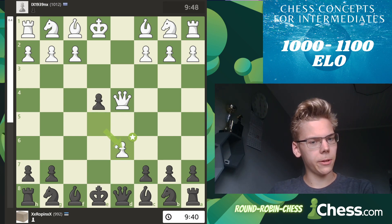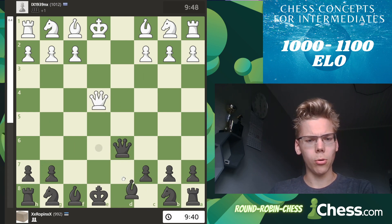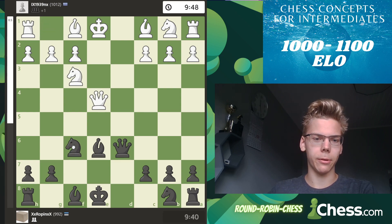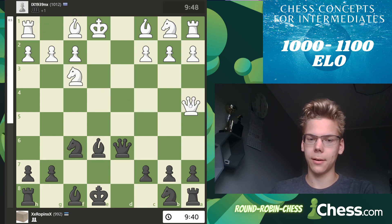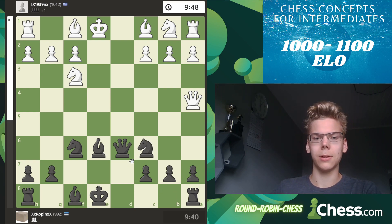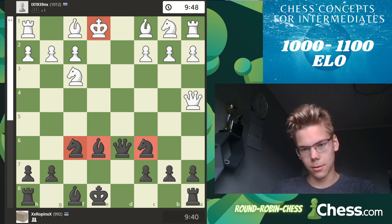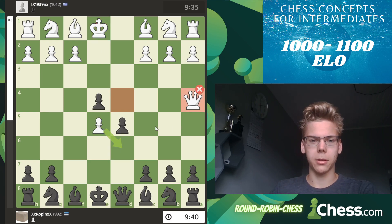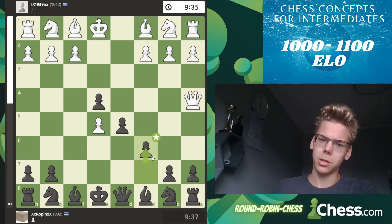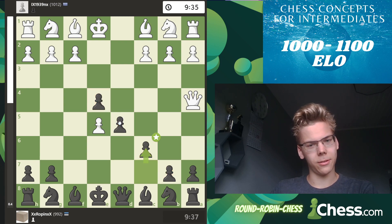Actually if it takes, you take with the queen, he takes with check, you play bishop e6. Maybe he develops the knights, but then you develop the knight with tempo - he has to move again, perhaps gives a check again, but then you develop the knight and look at these pieces ready to attack that king. That would be very dangerous. But instead he goes queen a4 check, allowing c6 - making a connect four on move 5. I've already won the game.